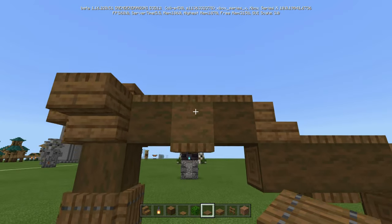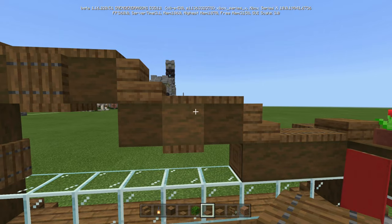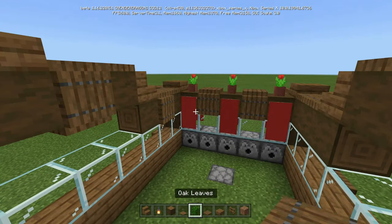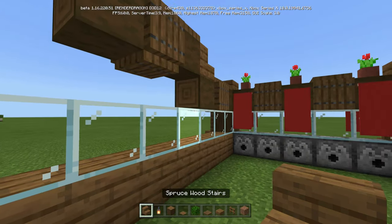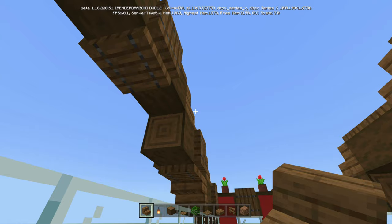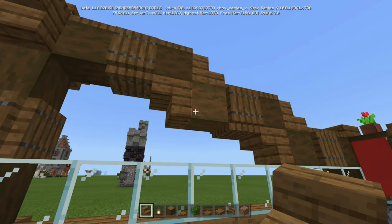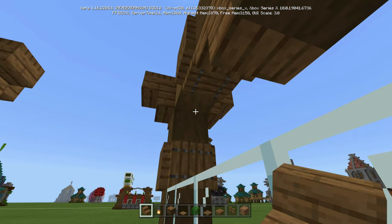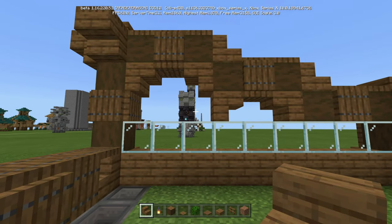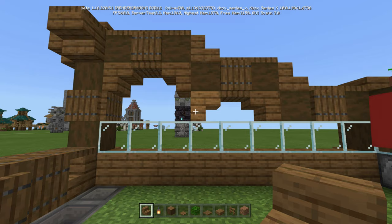And then we're going to do the same thing on the inside — make sure it's on the middle. There and there. And before we do this side, we're going to take your stairs and go this way and this way with it. But we're also going to do that way and that way. So it looks just like that. Do the same thing for the other side.